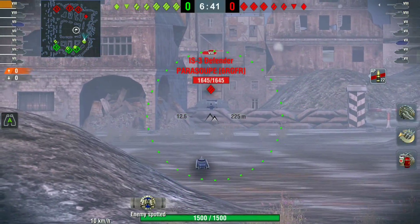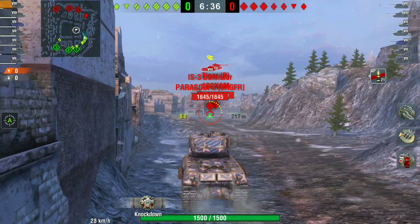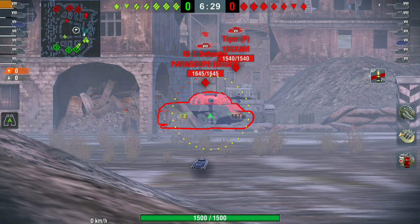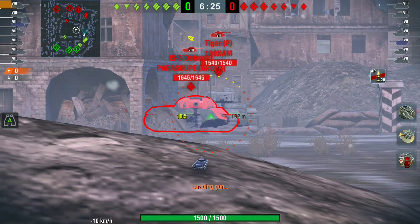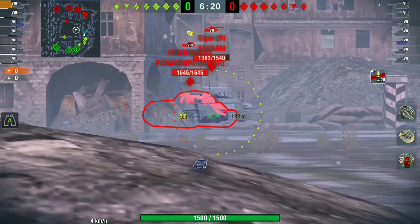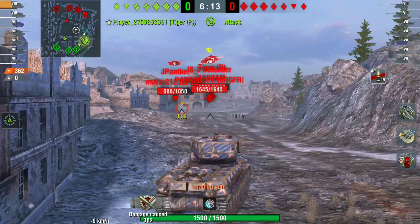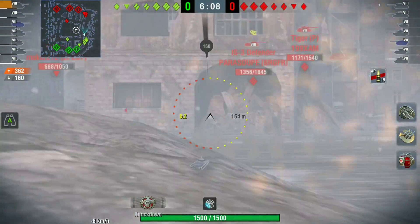This tank's armor frontally is almost impenetrable — it's very, very strong. It does have some weak spots on the turret, but if you just rock backwards and forwards and move your turret side to side, that becomes very, very difficult to penetrate.